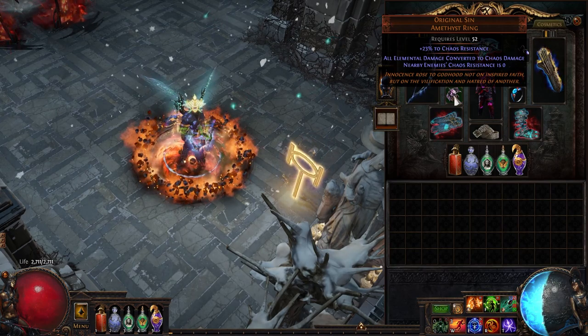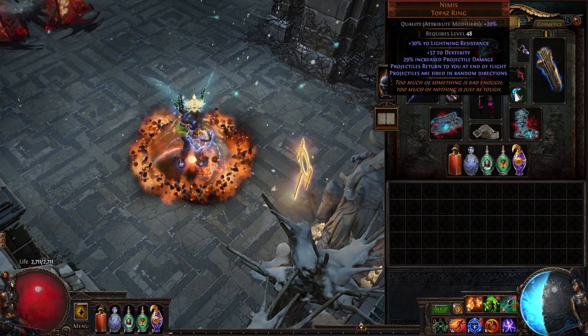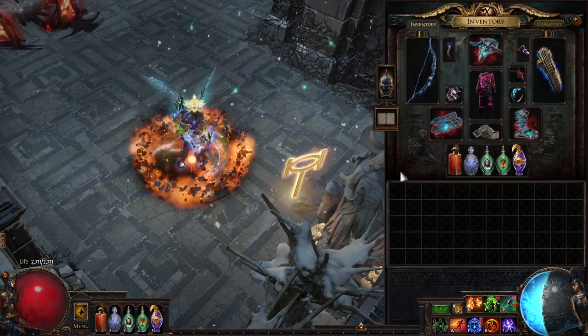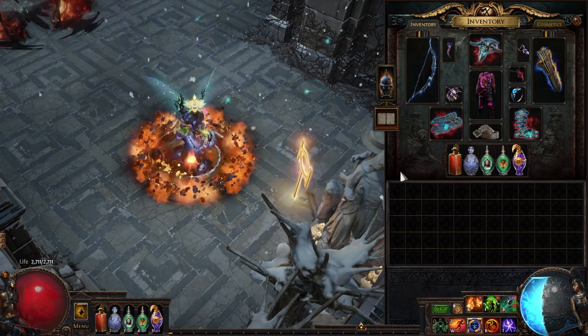Going into this, I had a dream — well, two dreams. The first was to make something that wasn't already being done using Original Sin — talking about you, tornado shot and strength stackers. And my second dream was to use Nimus. So just to be clear, this build is for fun, created mostly because it can be, not for really any other reason.